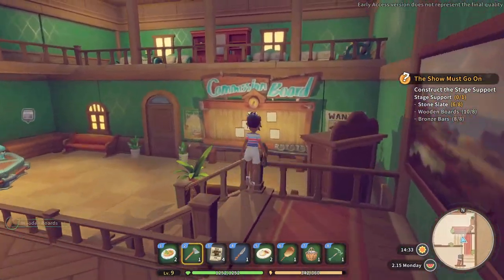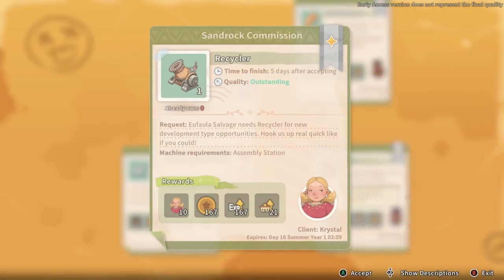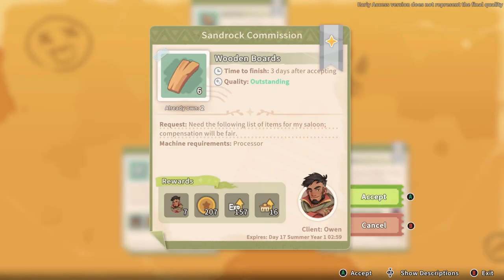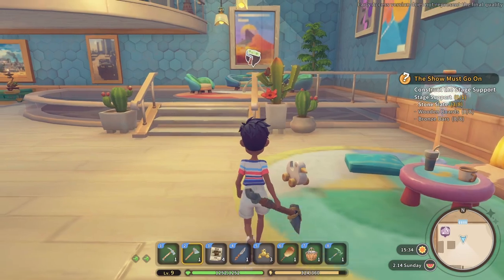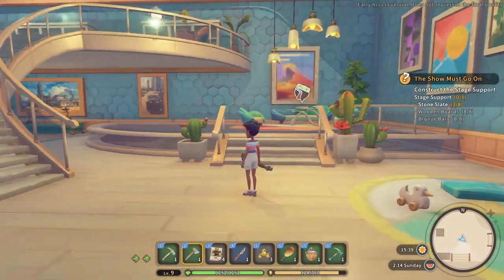To make money, commissions will be one of your first ways. But at the start, you will only be able to select one commission at a time, so choose carefully. And if you happen to have the items on hand, the game will alert you to how many you have in your inventory, so you may be able to complete a mission right away, freeing up your time for other tasks.